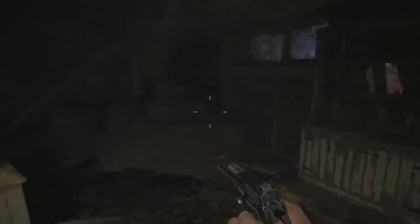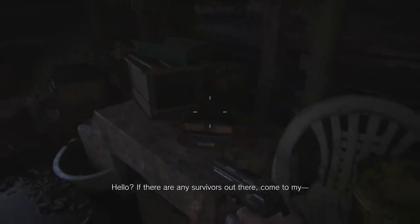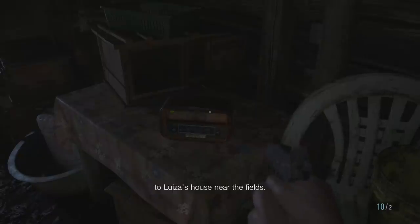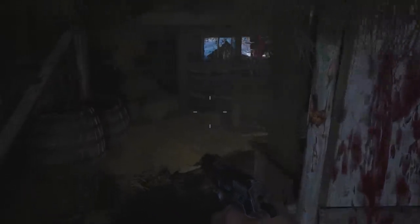'Hello. If there are any survivors out there, come to Louisa's house near the fields.' Survivors? Louisa's house near the fields - I think that's where the demo took place. So that's where we need to head. Sounds good. I guess we unbarricade the door.